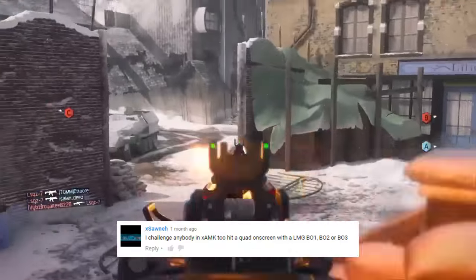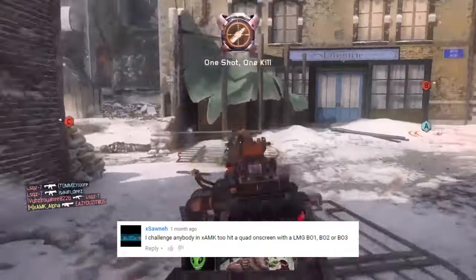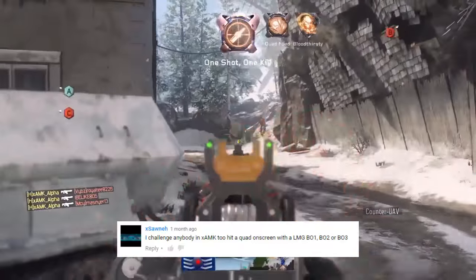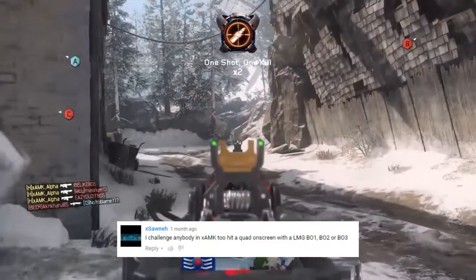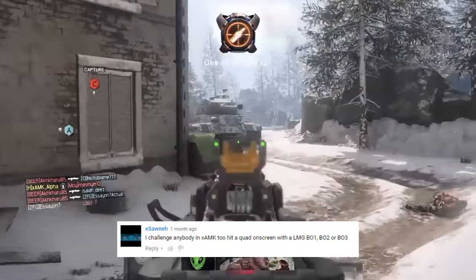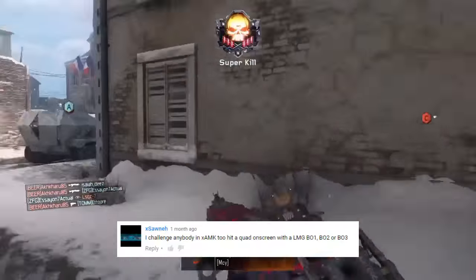I want to see a quad on screen with an LNG on any of the Black Ops games. Alpha's coming in here, picking off his first two enemies there, getting three, getting four for the quad on screen, continuing into their spawn. He's going to get another one for the second quad on screen and then get that final kill there for the six-kill overall feed with the super kill medal and the double quad on screen.